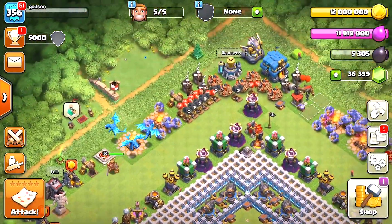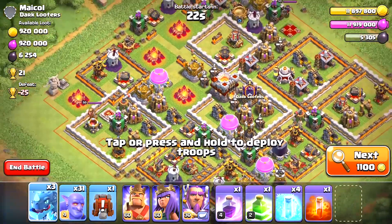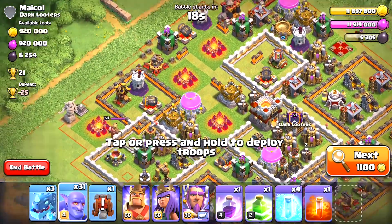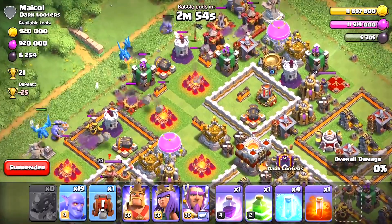Wait, one more thing - I can't be silly and just jump into battle. I need a siege machine. Boom! Alright now we're going. This looks pretty good - Dark Looters! We're gonna take this guy out. One, two, three - hey, let's go!